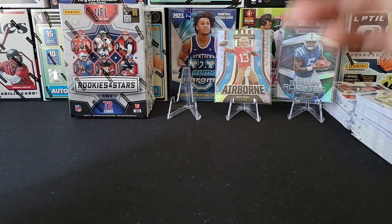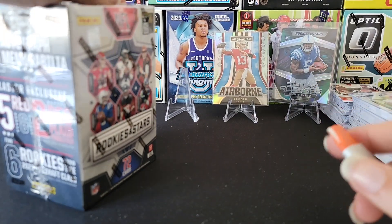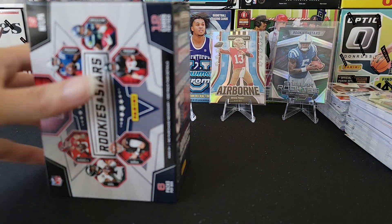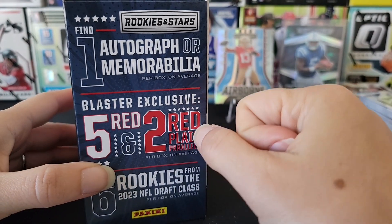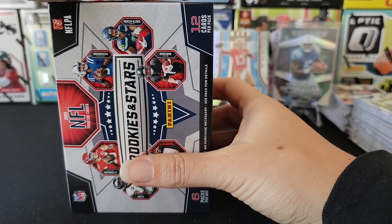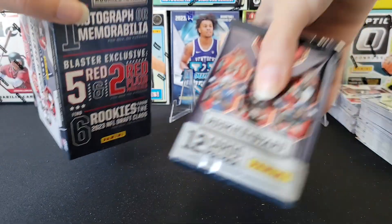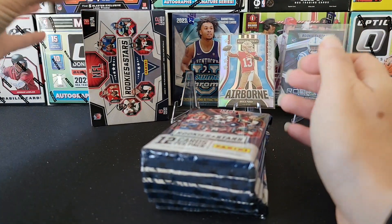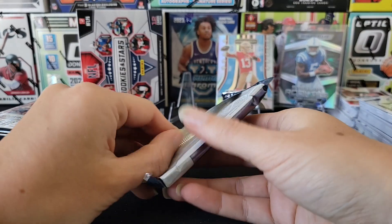Last but hopefully not least we have the blaster box. These are our two best cards out of the fat packs — nothing numbered or too crazy. The nice part about these blasters is they come with five red parallels, two red plaid parallels, and one auto or memorabilia card. Those red plaids look sweet — it gives you an extra chance to hit something cool and valuable. However, I've seen a lot of people open this and get Panini points instead of their auto or mem. Can we be fortunate enough to get an actual auto?